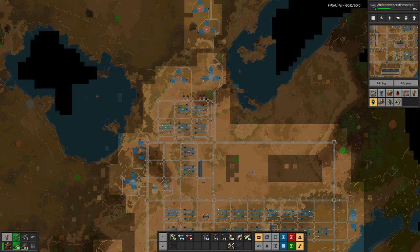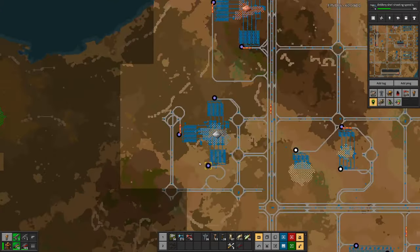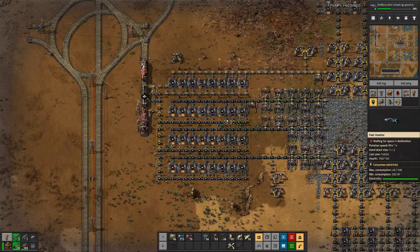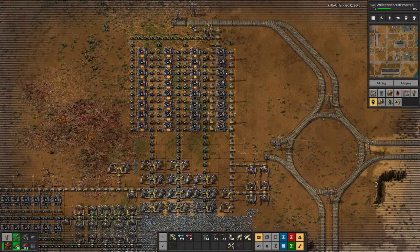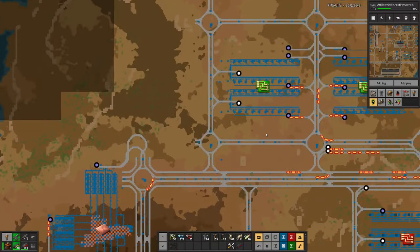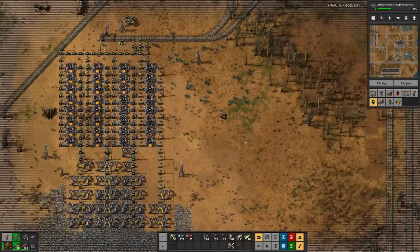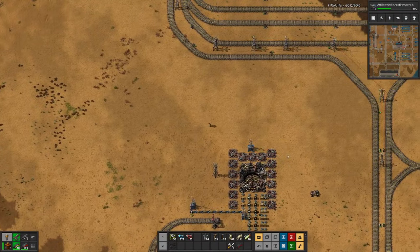And then, in order to boost electronics, we may also look into our iron situation, because here we're looking good. There we know we're half dead, and a similar picture here. However, here we could do some additional miners, and here we probably can also do some improvements. But first things first.